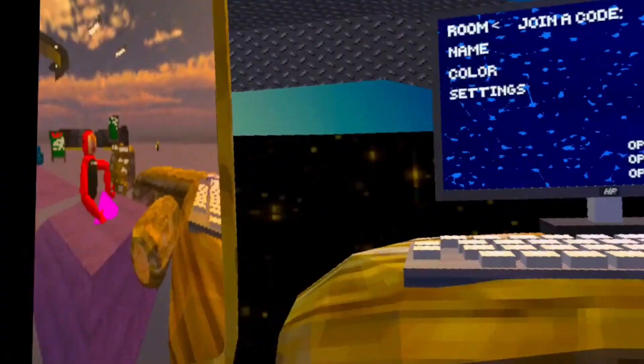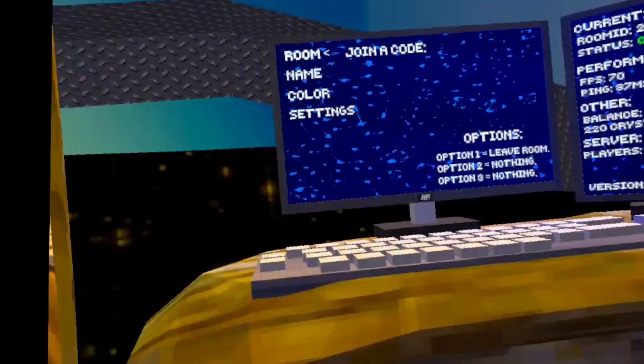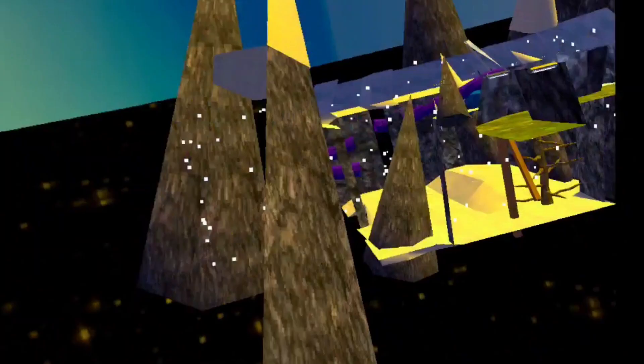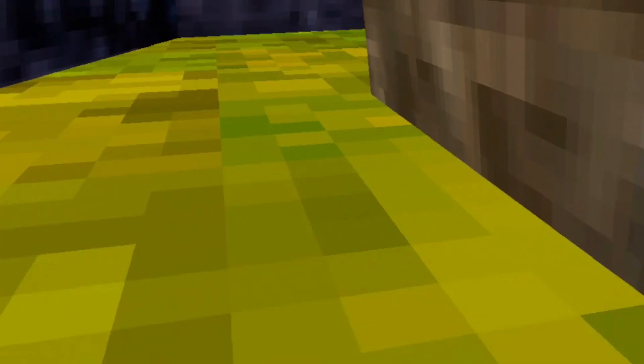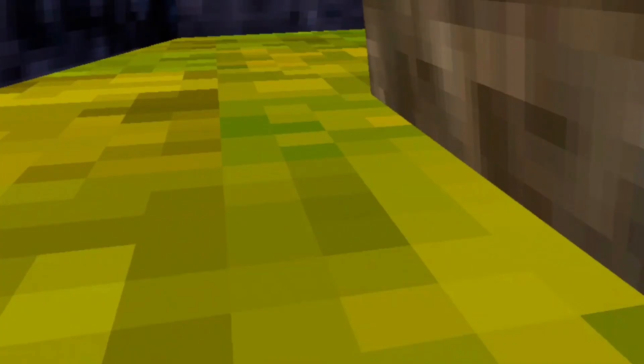Hi guys, welcome back. I'm going to show you another really quick way to get out of the map - even quicker than the other method I showed in the other video. First you want to go through city, by the billboard, and then you go through here. You have to have mods or you're going to fall out of the map. I'm trying to do this really quick because my Oculus is about to die.